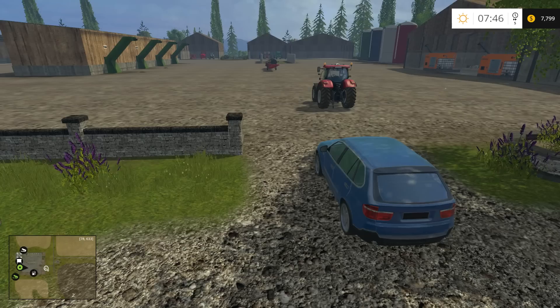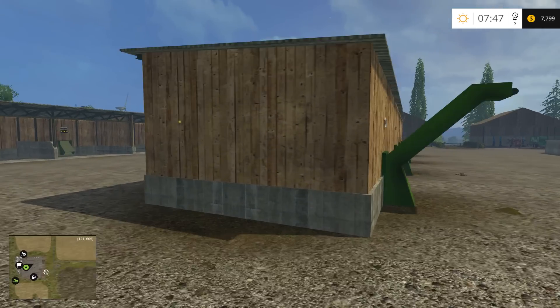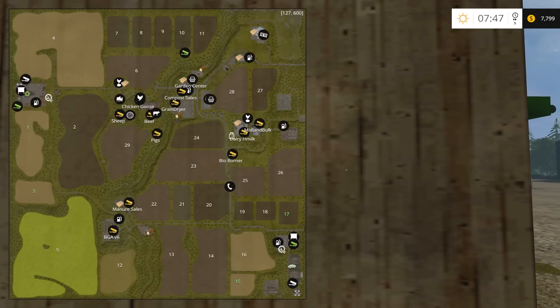Let's take a look at the map. There are 29 fields. As you can tell, four or five are huge, and they're not really square fields. So you're going to have to be pretty good with course play to be able to plan that out.